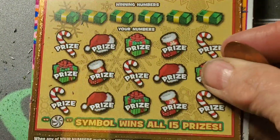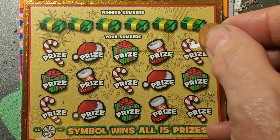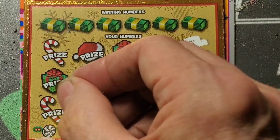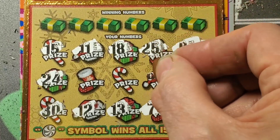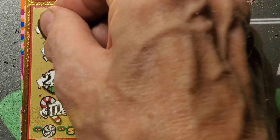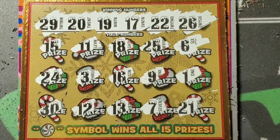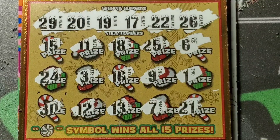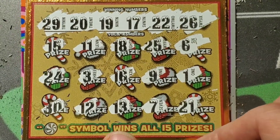Time for the Snow Much Fun — yes, the Christmas ticket is here. We need to find flurries, a five times, or a peppermint. I could use a peppermint. Well, what do we have here? I don't see any matching numbers — a lot of close ones, but 17, 19 and a whole bunch of 20s: 20, 22, 26, 29. Nope. That one is a BFL.